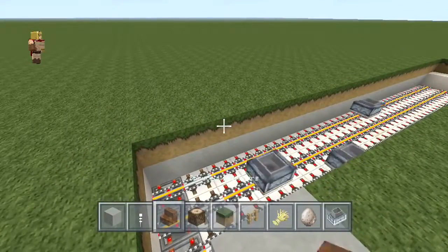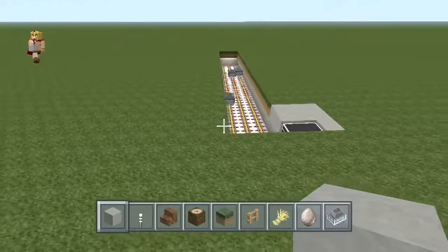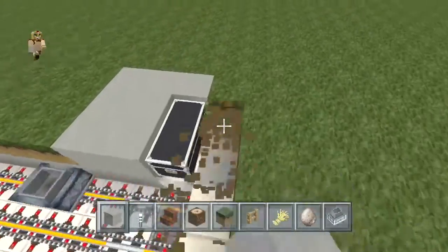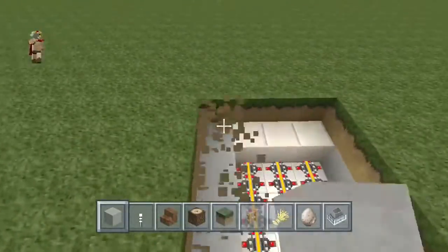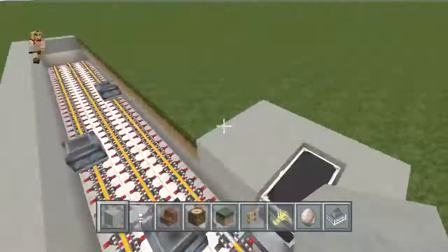Now you're gonna place your minecart hoppers right on top — that's exactly what you want. At this point we're gonna pretty much just trim it up, so we're gonna add some trimming to it and at this point you can really customize it to your own style.